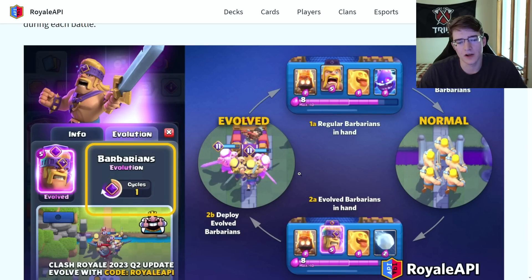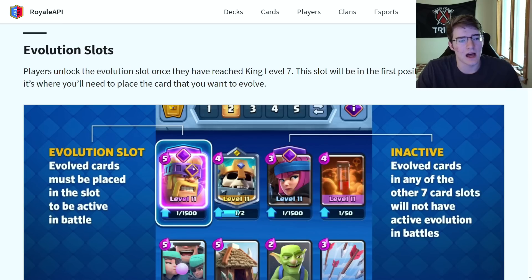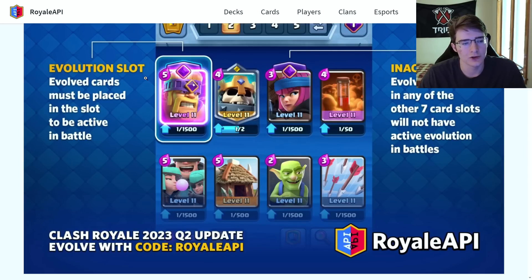Here's an example with evolved Barbarians: you have the regular Barbarians in hand, you deploy them and they become evolved, then after deploying the evolved ones they go back to regular. You unlock the evolution slot once you reach king level 7, so you don't need to be too high a level to access it. The slot is in the first position of your deck, and that's where you place the card you want to evolve, as shown with the Barbarian placed into the evolution slot. An inactive card like Firecracker — also getting an evolution — sits outside the slot.